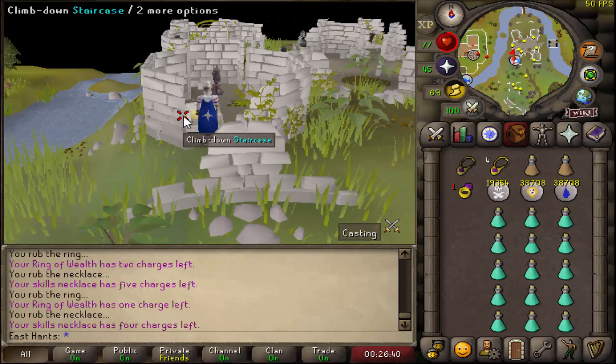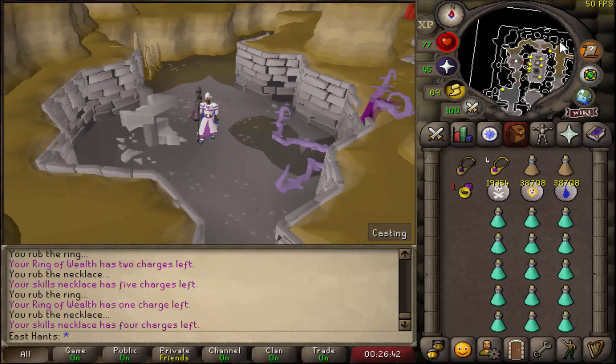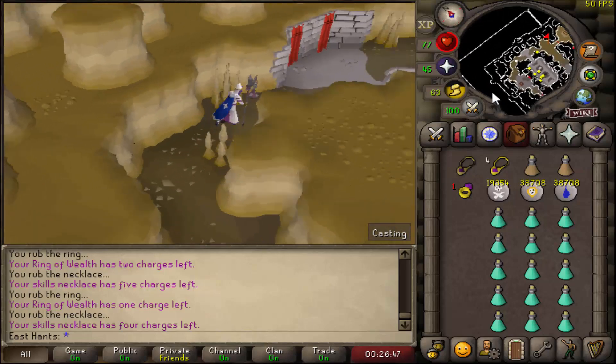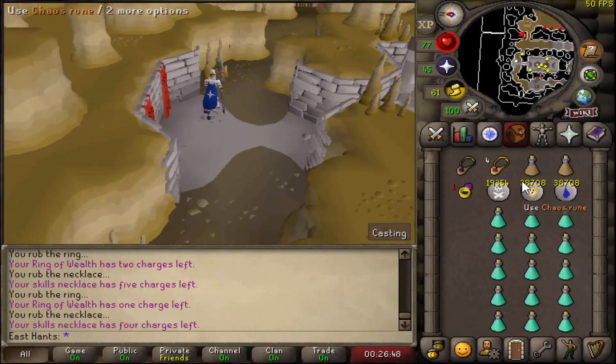Once you approach the dungeon, go down the stairs and you'll end up inside. Run north and then all the way east — you'll come to a door which you open and continue through.